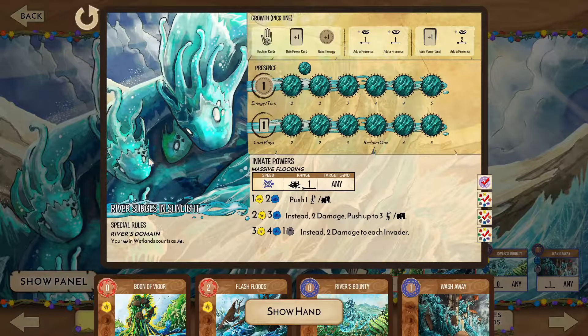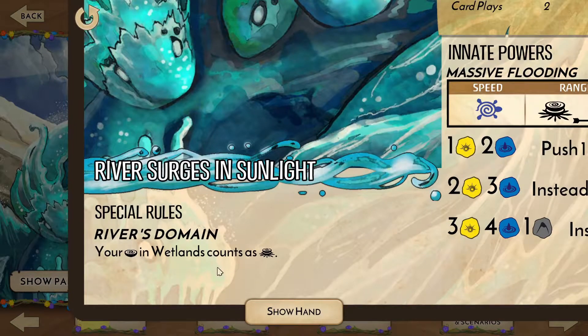Their special rule, River's Domain, counts any of our presence in wetlands as a sacred site. This makes it easier to use and keep the wetlands as a base of power and gives us some versatility when choosing power cards.